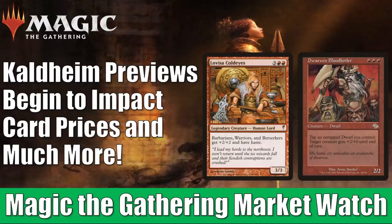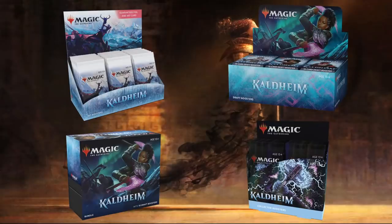Quickly, before we get into the details, if you go over to FlipSideGaming.com, you can use the HEROES promo code to save 10% on orders over $10. Currently, you can pre-order Kaldheim boxes there. They just restocked on Set Booster Boxes as well as Collector Booster Boxes. With the promo code, Set Boxes go down to $103.50 and Collector Boxes down to $216. Remember, whenever you spend over $100, or if your order consists of singles, you get free shipping in the United States. Using the promo code also supports the channel, which is always appreciated.